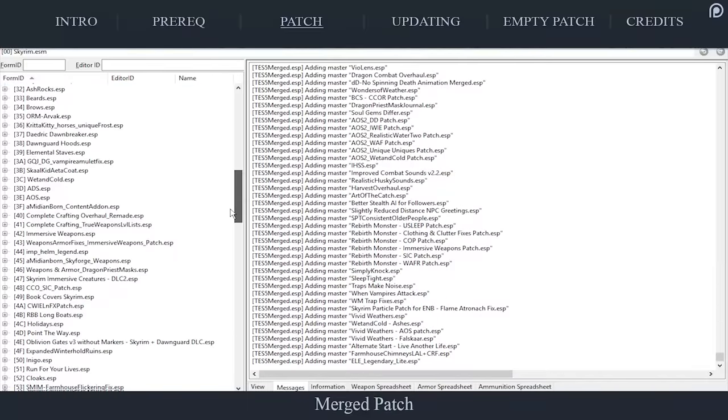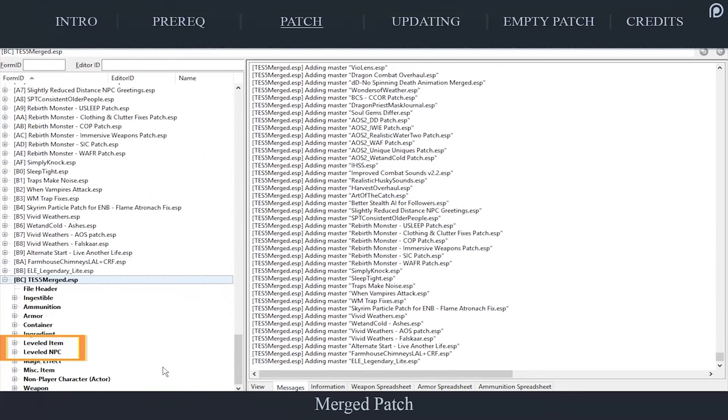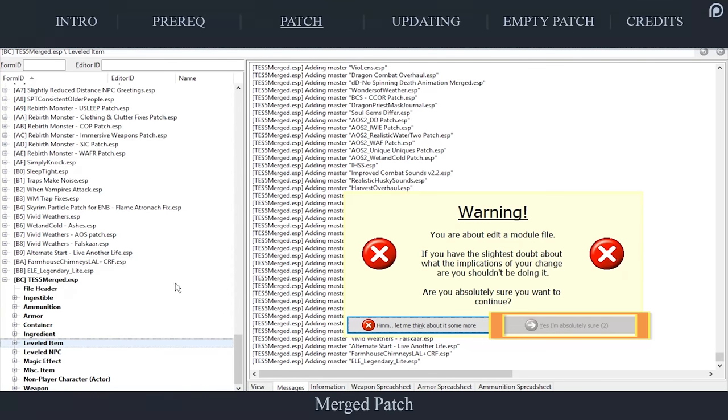Once XEdit unlocks, scroll to the bottom of the left pane and find the new patch. Only those who plan on creating a bashed patch should expand the plugin's contents. Right-click each and every level list, one by one, and select Remove. If any number of warning windows open, select Yes at each of them.